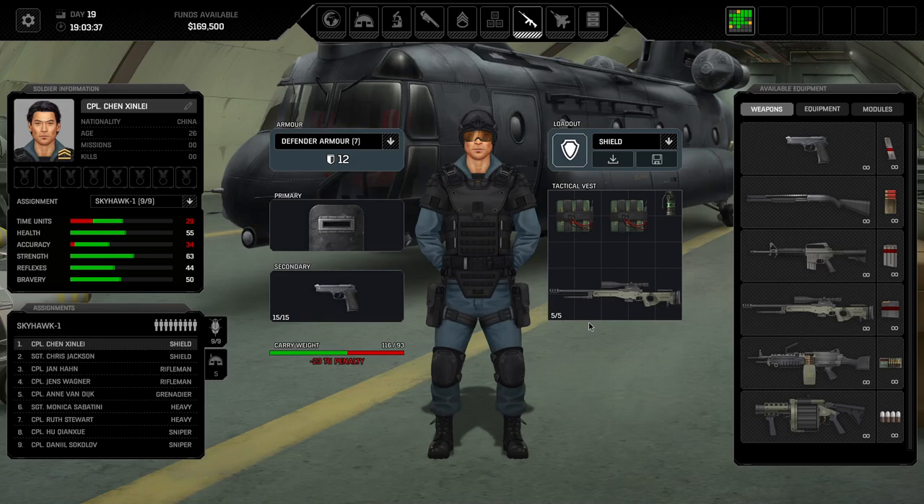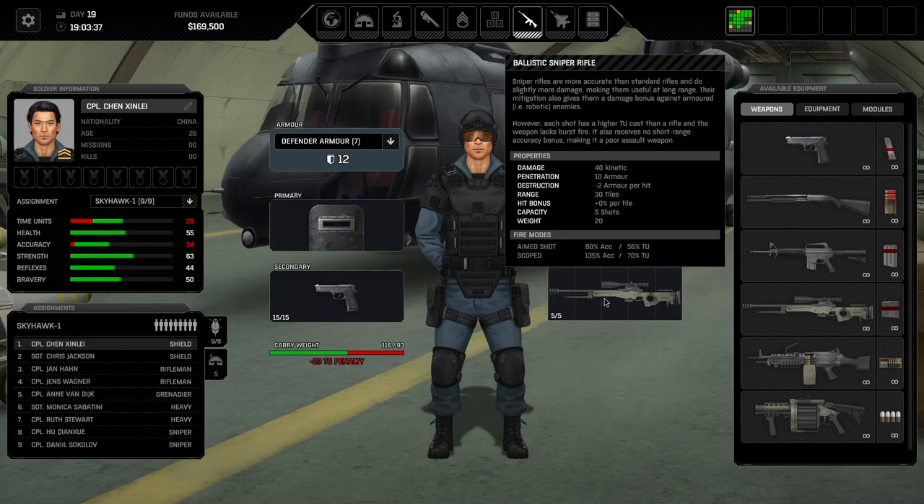Tip number four: utilize carry capacity efficiently. Shield bearers have an odd situation where once the shield is gone they are quite useless and often wounded. Consider putting a sniper rifle in their backpack — at the beginning of a mission drop it on the ground so the moment the shield is gone they can revert to the sniper rifle. Equally, a normal rifleman could carry a shield in their primary hand and a rifle in their backpack, drop the shield in the first round, then equip the rifle and have spare shields. It hampers the first turn but is a very legitimate tactic.